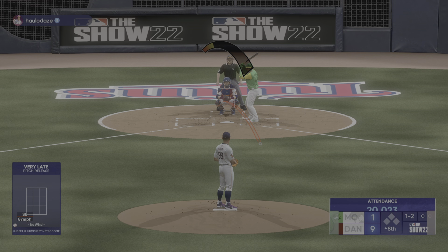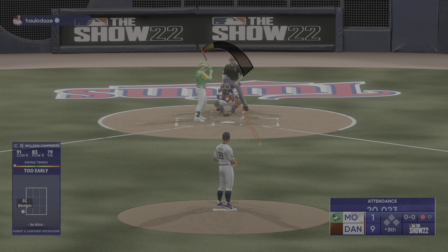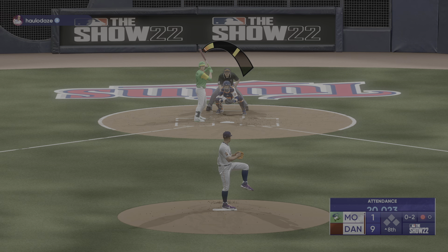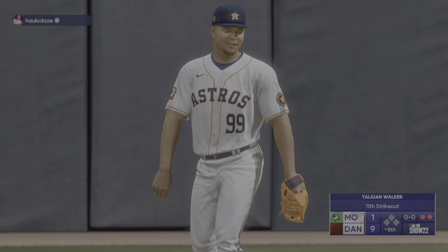Digging in — Nolan Gorman, one for two. Swings through that one, 0-1. So impressive how the velo is still there even this deep into the outing. He's down 0-2 as he swings through it. Got him — back-to-back strikeouts.